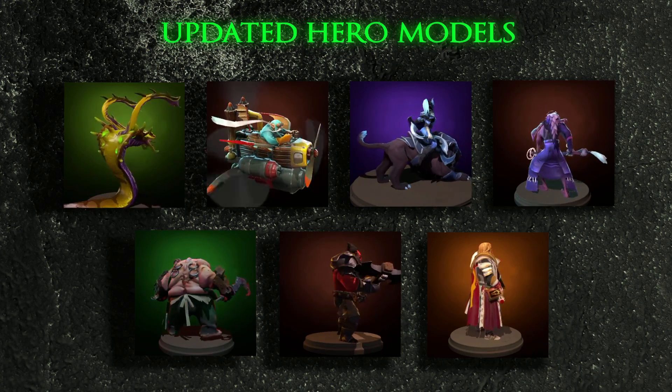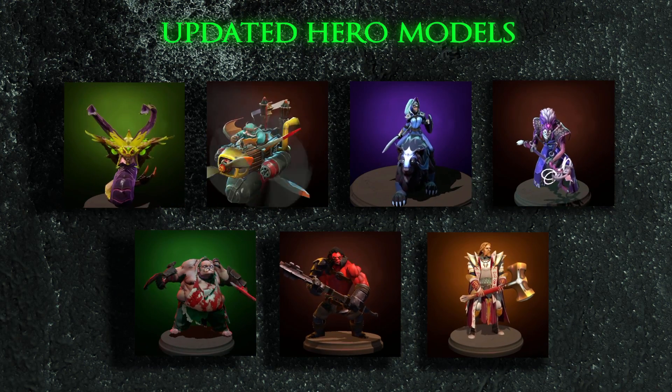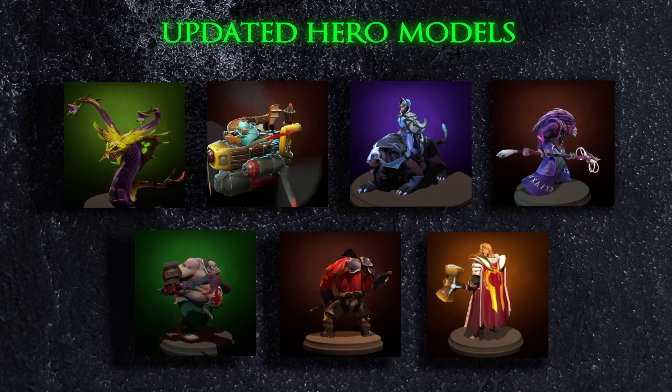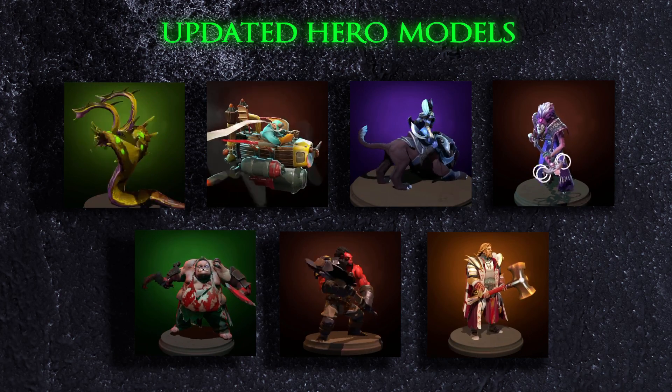The November 21st update was a pure hero update. The models for Venomancer, Gyrocopter, Luna, Dazzle, and Pudge have been overhauled. Visuals for Axe and Omni Knight have also been changed to reflect the overall hero style guidelines.